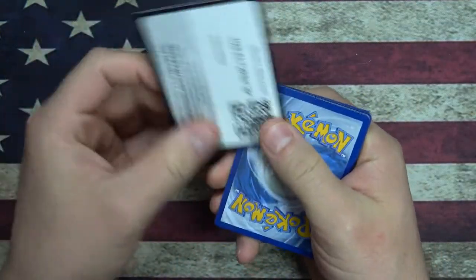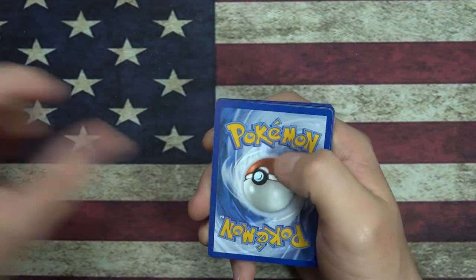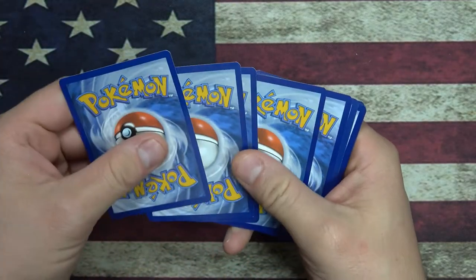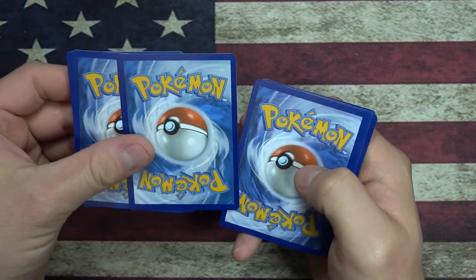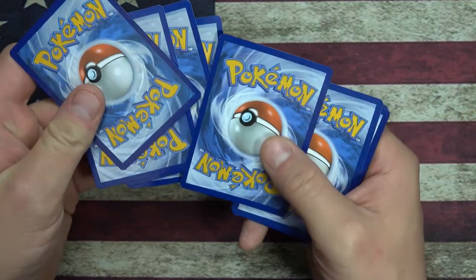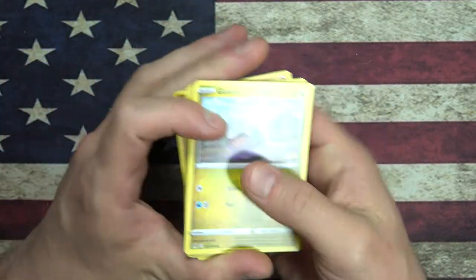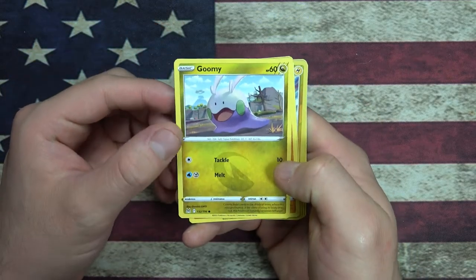We got our code card - Lost Origin, Sword and Shield. Enjoy the code card. Let's see the order - one, two, three, four. Put the rare right there. Oh, look at this Goomy - Goomy looks cute.